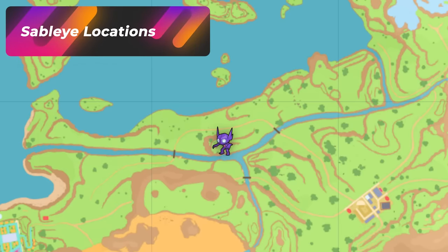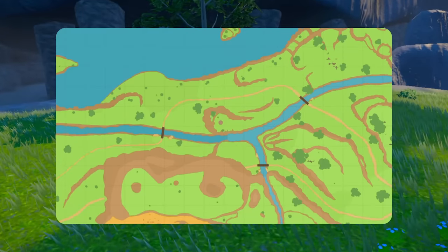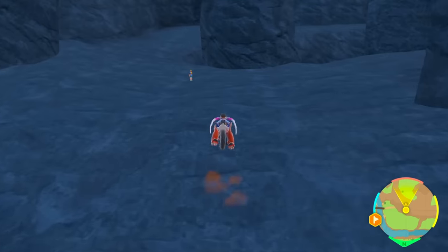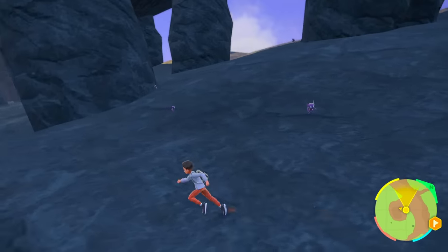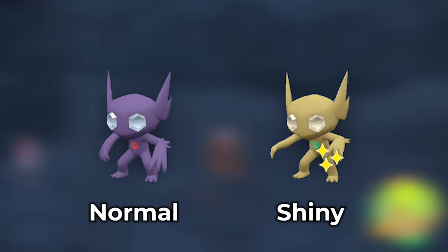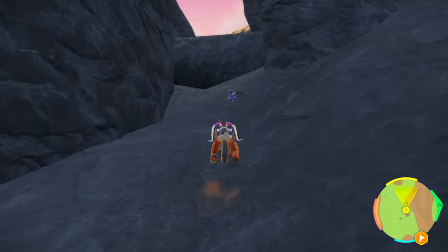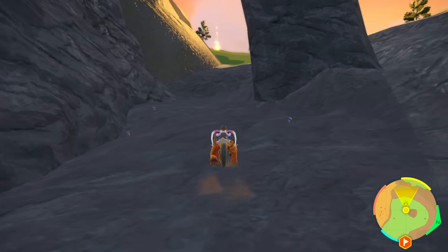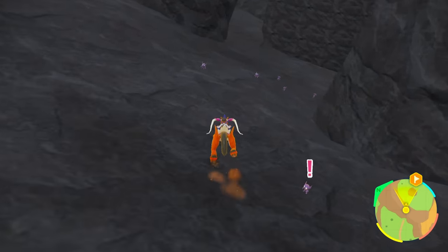To get Sableye, teleport to Casseroya Watchtower 1 and then face this rocky cave area — the big brown area on your map. Head over to it. The cool part is you're always going to get Sableye spawning in here regardless of whether it's daytime or nighttime — this is a really good Sableye spot. If you walk around here, that's all you're going to get: Sableye, Sableye, and tons of Sableye. The shiny is so obvious when you see it — the color is so different you're really going to notice it. Just take a nice stroll through the cave, reach the end point, and loop back. Plot your own path in here.